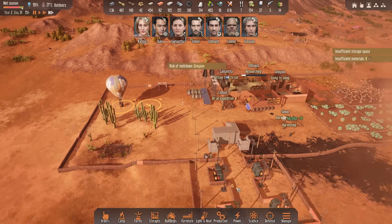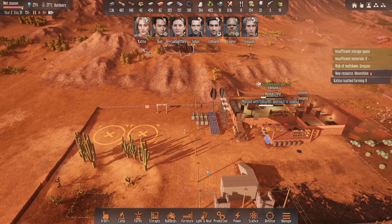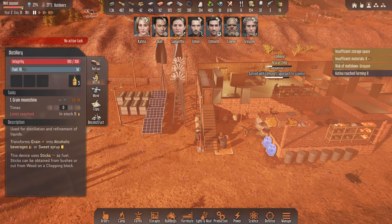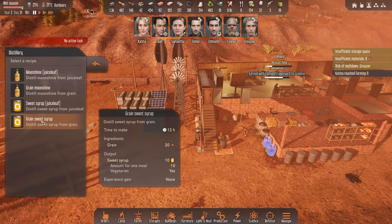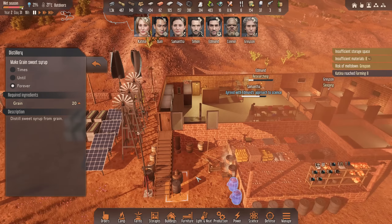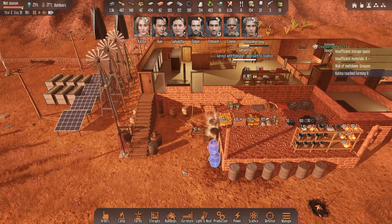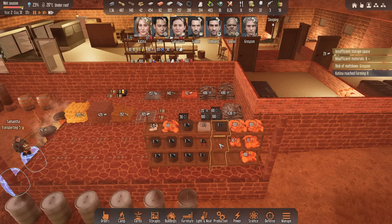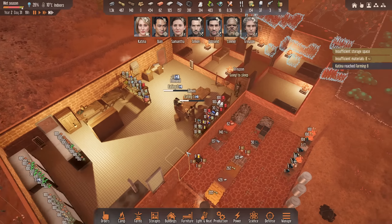We'll probably get attacked again soon, but that's fine. Slowly but surely the base is changing — it's looking good. Grayson's at risk of meltdown though. What's going on? Tired and hungry. We got some moonshine. I actually want green moonshine. So you've got to use juice leaf for that one, or you can go green sweet syrup. I think we're going to go this one — we're going grain sweet syrup. We have that much of it, it's actually incredible. And then we'll go pickled veg on this one. Once all this clothing's gone we'll put syrup on here.